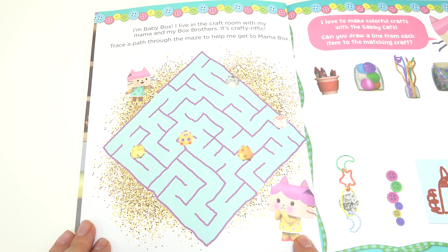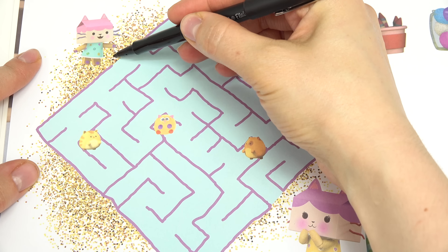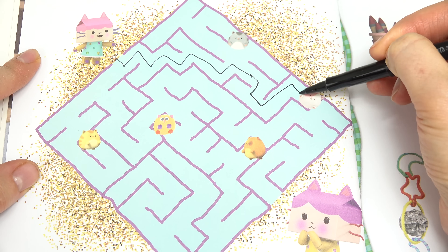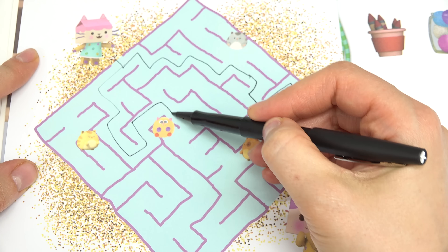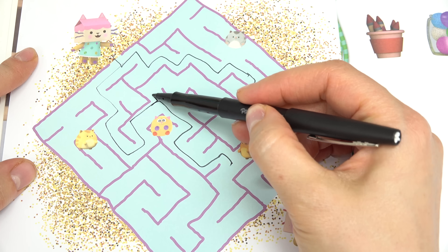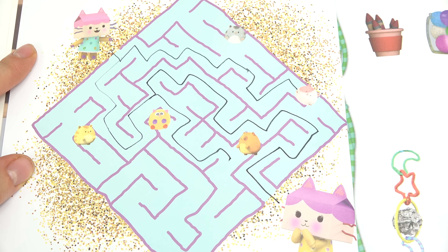Here is Mama Box. We have to help Baby Box get to Mama Box in this maze. Let's see if we can do it on our first try. I'm going to go this way and we can't hit any cats that are along our path. No, it's not that way. Let's go this way then. Be careful. No, it's not this way either. I'm going to go up and see if we can make it. Yay, we reached Mama Box!